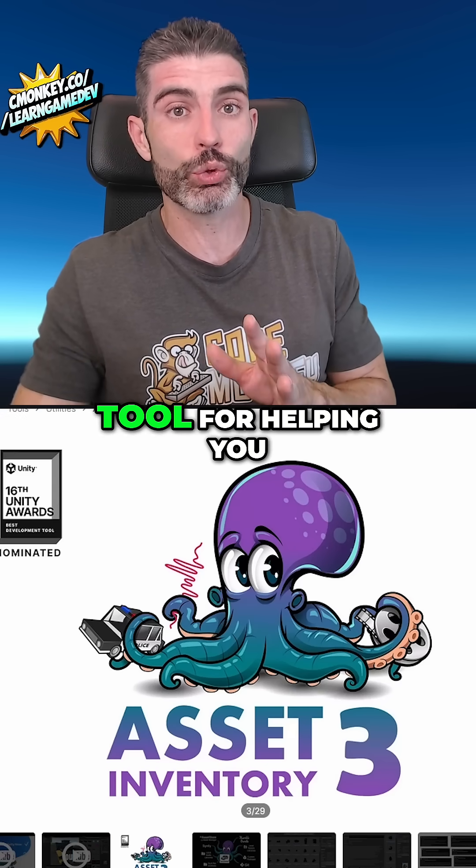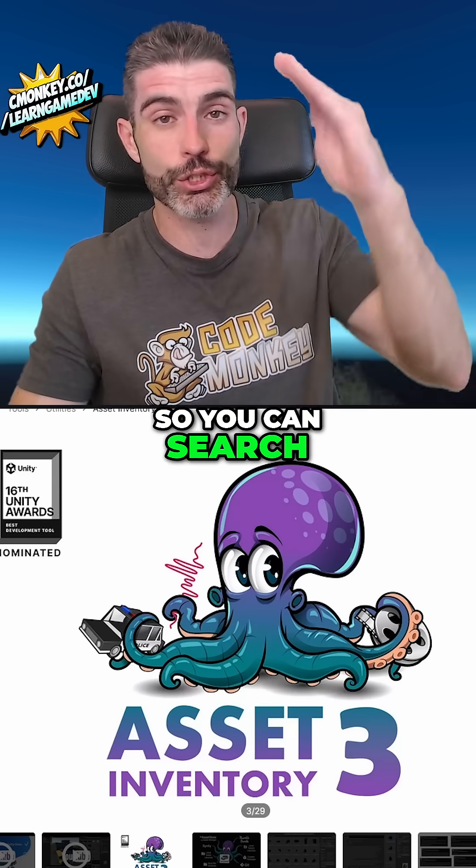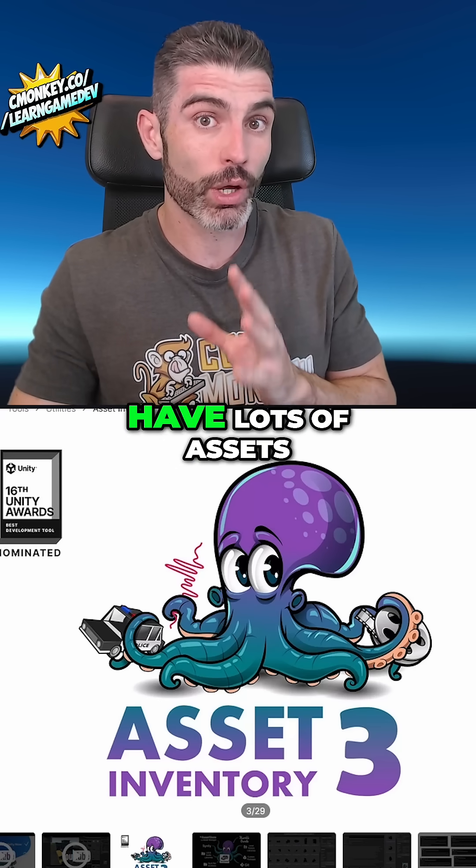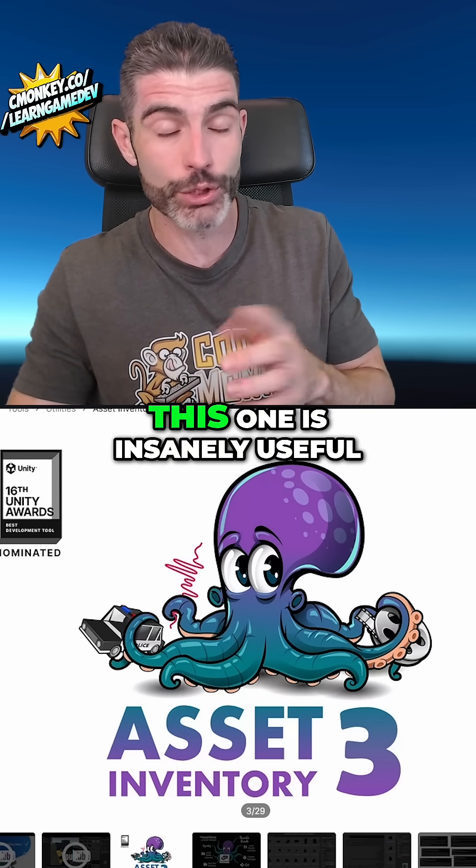Then the Asset Inventory. This is an excellent tool for helping you find assets. You can search through a giant library of assets and find exactly what you're looking for. Especially if you have lots of assets, this library tool is insanely useful.